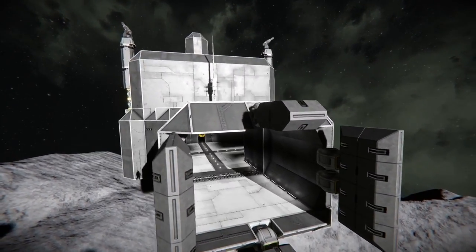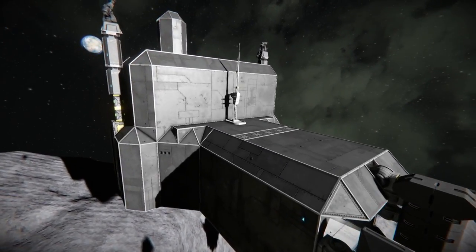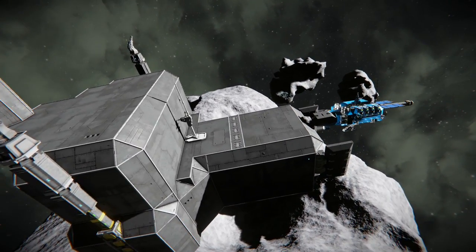At the top you can probably see the two Gatling turrets. There's also an antenna where we can either send a signal in or detect anything around us.